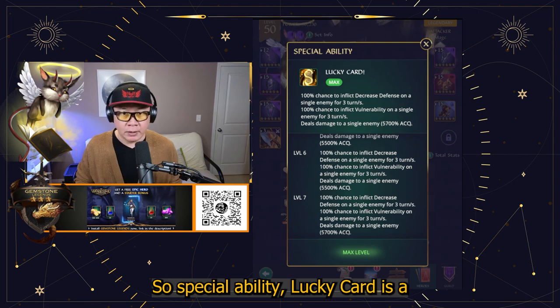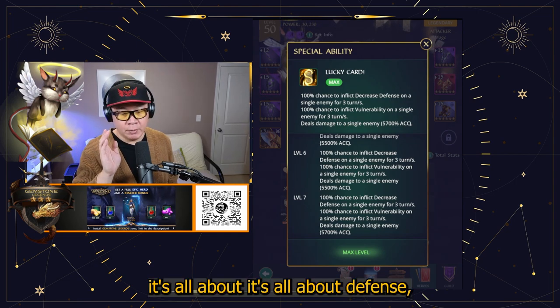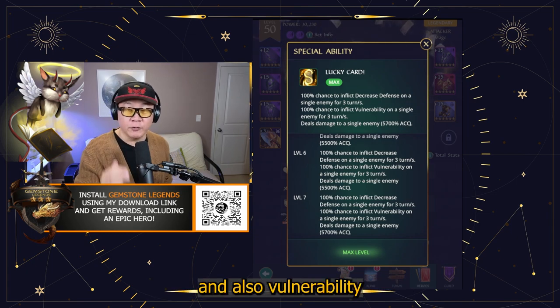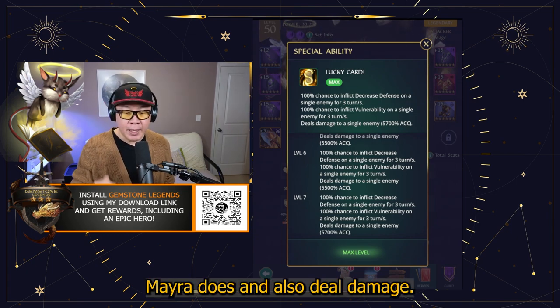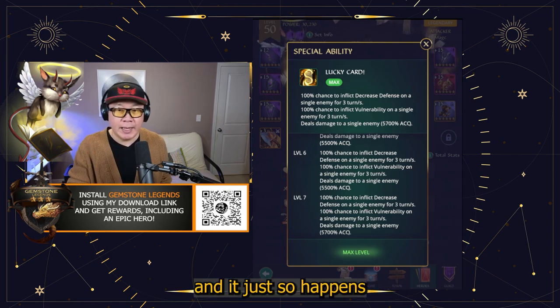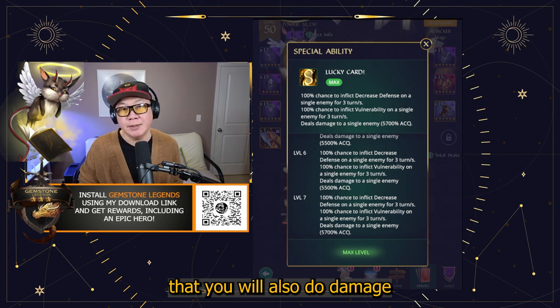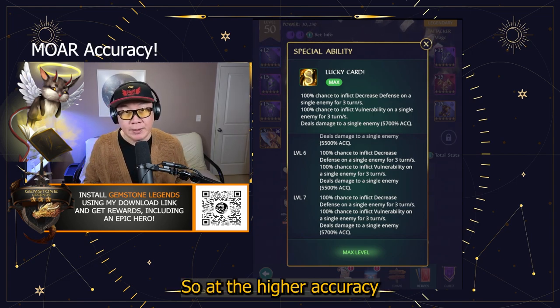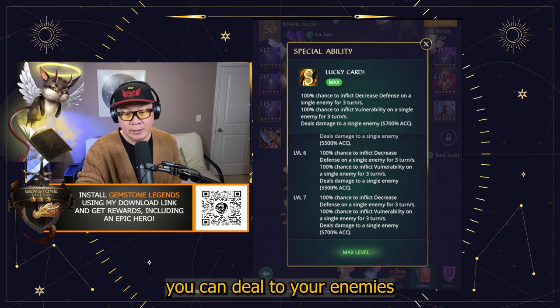The special ability, Lucky Card, is all about defense — decreased defense and also vulnerability, just like what Mayor does — and also dealing damage. But you need accuracy to be able to land these debuffs. And it just so happens that you will also deal damage based on the accuracy amount. So the higher accuracy you have, the more damage you can deal to your enemies.